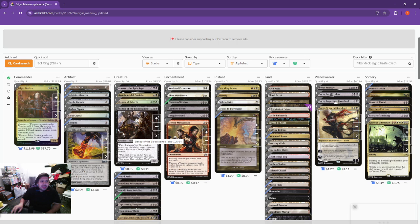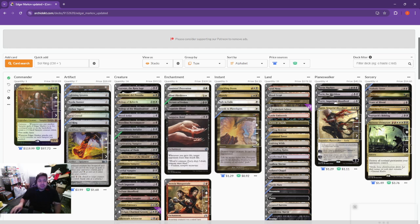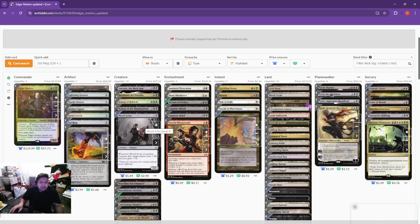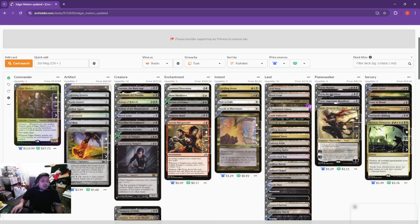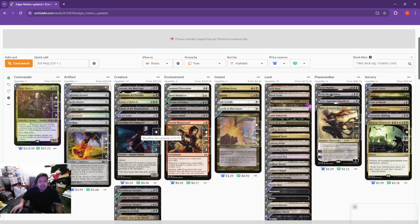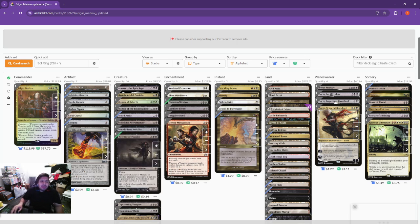Bishop of the Bloodstained — when it enters the battlefield, each opponent loses one life for each Vampire you control. This one is important; it works great with Sanguine Bond and Exquisite Blood to start that combo going. Blood Artist — whenever Blood Artist or another creature dies, target player loses one life and you gain one life, another way to get that Exquisite Blood and Sanguine Bond combo going. Bloodline Necromancer — when it enters the battlefield, you may return a Vampire or Wizard creature card from your graveyard to the battlefield. Bloodthirsty Aerialist — whenever you gain life, put a plus one plus one counter on it. Butcher of Malakir — whenever Butcher of Malakir or another creature you control dies, each opponent sacrifices a creature.